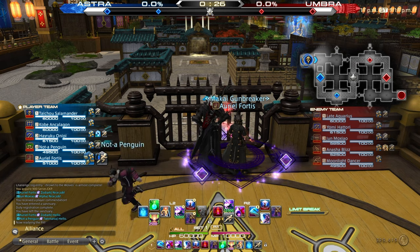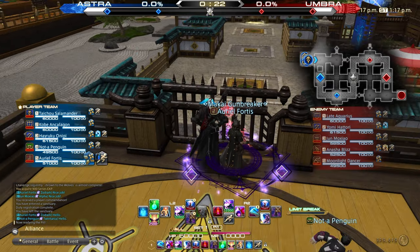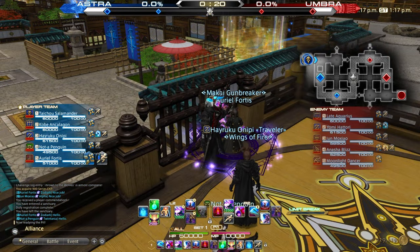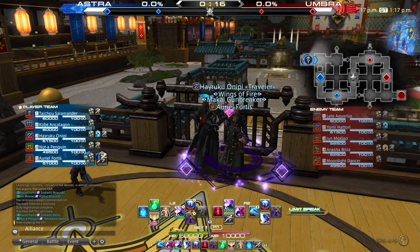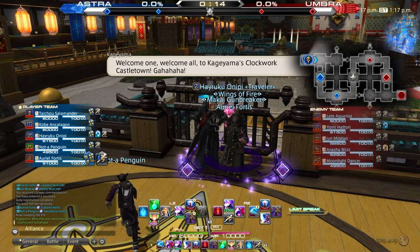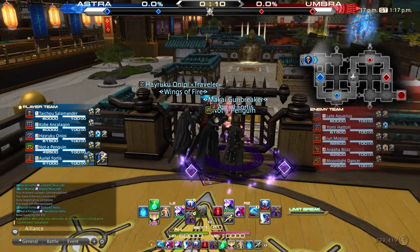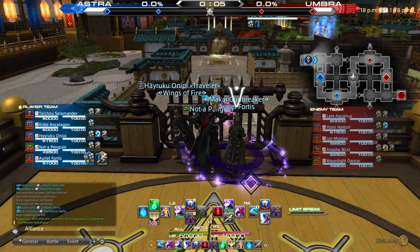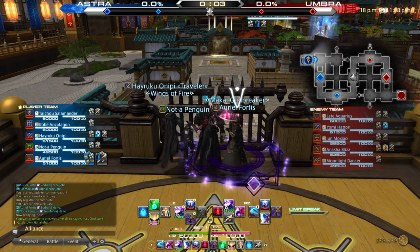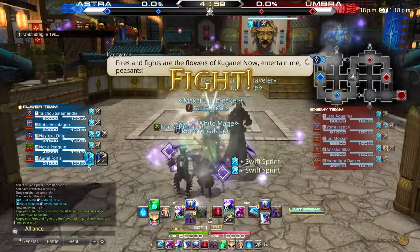Before this match even begins, I like to start by checking the team lineups. We have triple tank, meaning our damage output is lower but our utility is higher, and running three tanks means we can do much better at outlasting the enemy team. We also have a Scholar and a Red Mage, meaning we have powerful buffs and debuffs — overall a solid comp. The enemy team are also running two tanks, but their free DPS are huge powerhouses when it comes to burst damage.